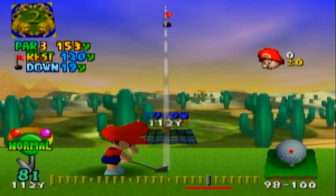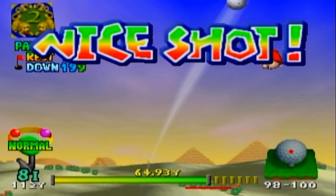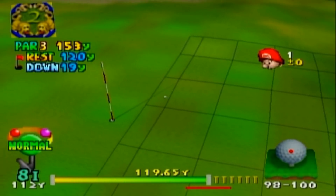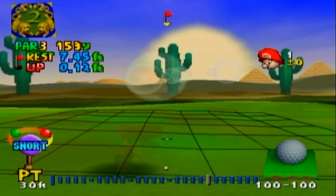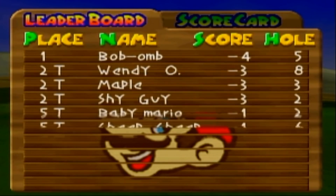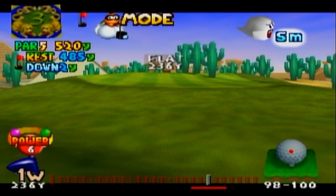This was like a year after Ocarina of Time came out, so obviously Nintendo — because Ocarina of Time was such a smash hit — naturally they'd want to advertise that game as much as possible, because it was literally the game to play back then. Not bad though, a really nice shot. We didn't have to deal with wind, which definitely helped. I also like how Baby Mario gets really happy whenever he gets a birdie — he's just like, 'wee!' It's pretty cute, not gonna lie.